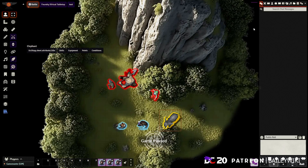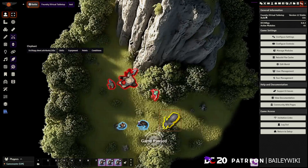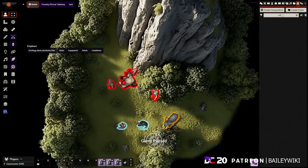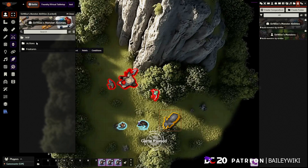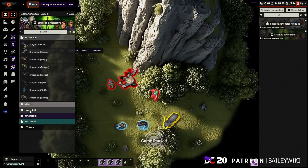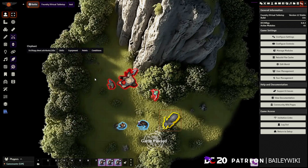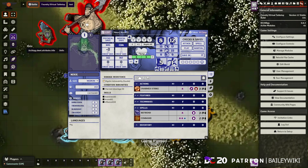The first one is Monsters by Sir Nylock. If you search for it in the module directory by DC20, you'll find it. It gives you extra monsters available right now. In the compendiums you can see unique monster abilities and unique monsters — quite a few — and they all come with artwork. It has a dependency on Devon Knight's free token pack, so it'll automatically install that, giving you a ton of new tokens with all their stats.